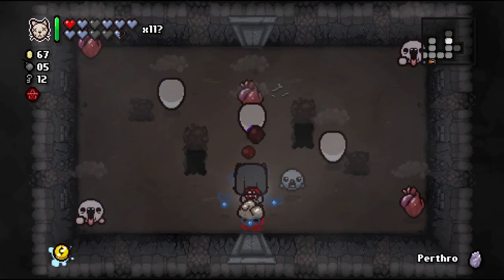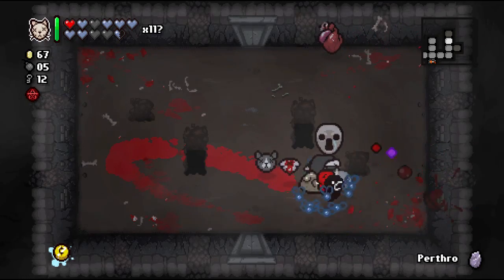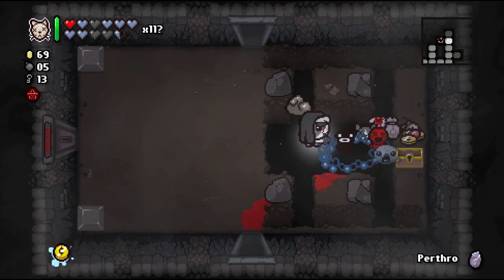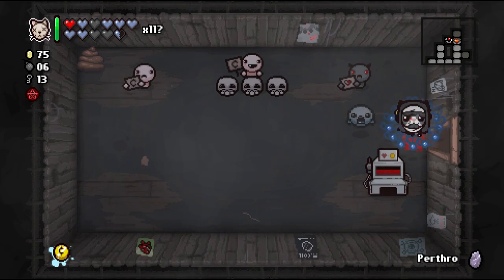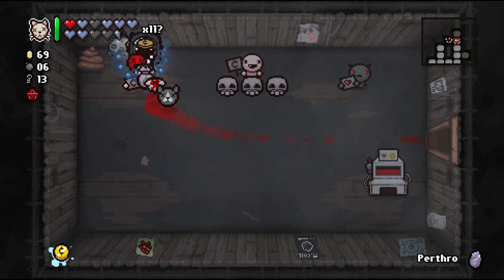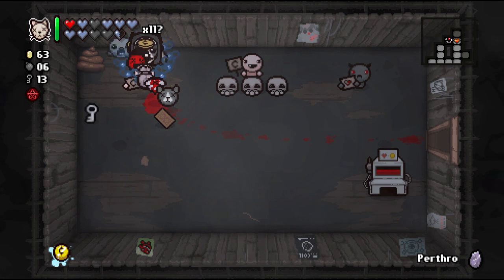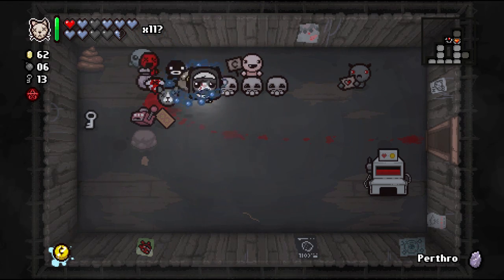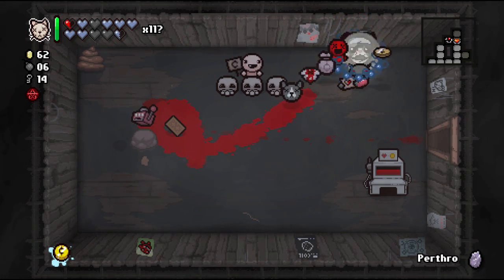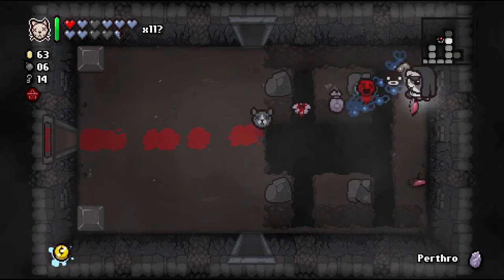We'll go ahead and play around with Judgement. Since we have the Polaroid, if we use the Devil Beggar we'll have a five-second shield — we should be able to use him multiple times. We got another gambling machine! We got our Polaroid effect. Let's pick up a half heart and do that again, keep doing it over and over and hopefully get our item real quick.